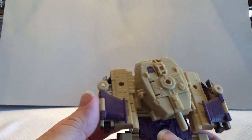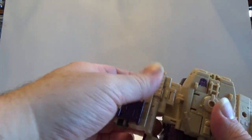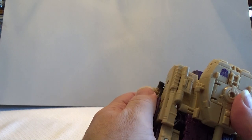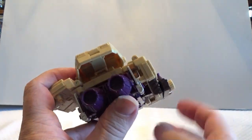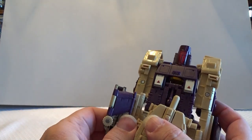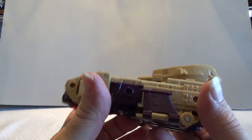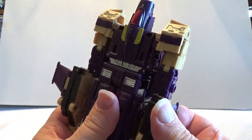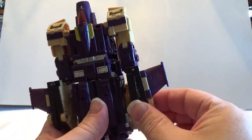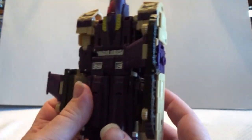Now these plates here on the side are double-hinged, so get them to stretch out and then fold under like so. They should also have a tab here that will connect to the silver fins, so that way you know you've got them locked in position and it will keep the tank steady. Then you'll take these silver-purple wings on the sides, fold them straight out, and then fold the little section up and snap it into place to completely form the tread.